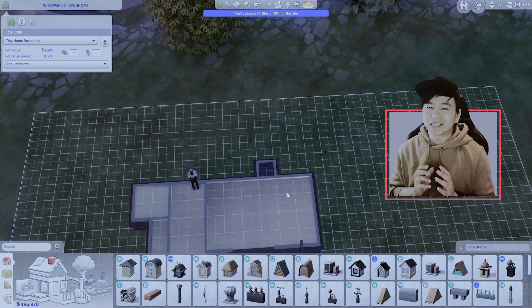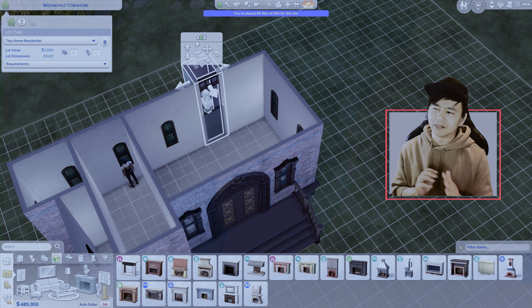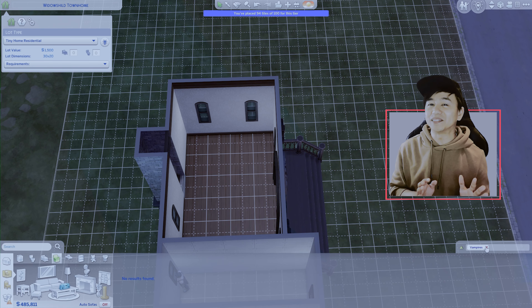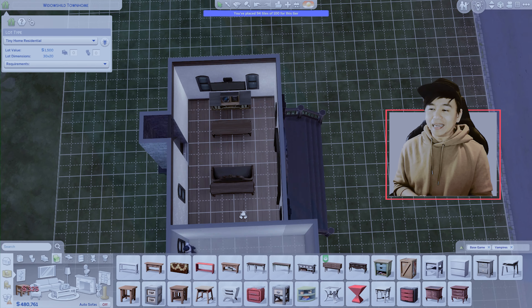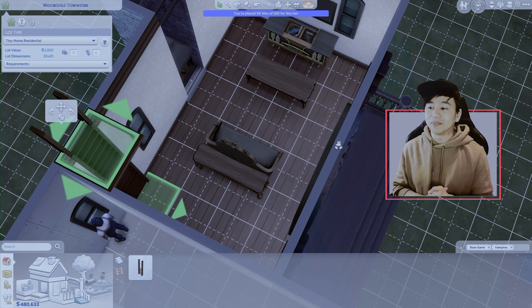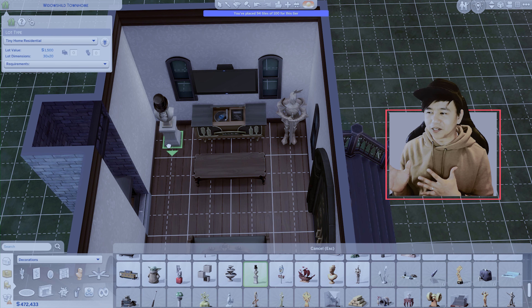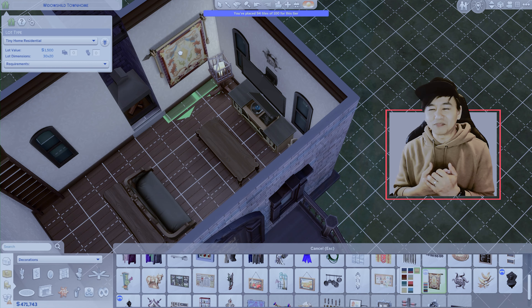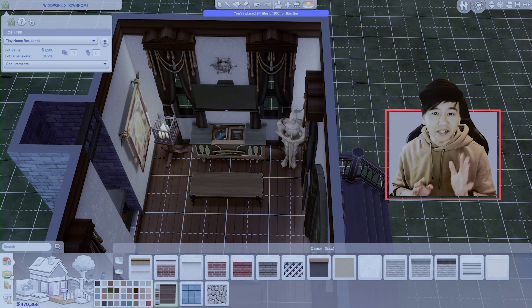The living room was actually really difficult to plan — actually, the whole downstairs area was difficult to plan. The end result probably doesn't look like it was very difficult to plan, but trust me, it was. I think the problem was the fireplace. I desperately wanted the fireplace, so I put that in first. And then I had to somehow work the rest of the furniture in a way that I liked. And I'm not the easiest person for myself to please, so that took a while. But we got there eventually.